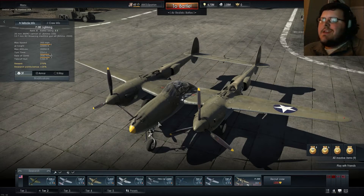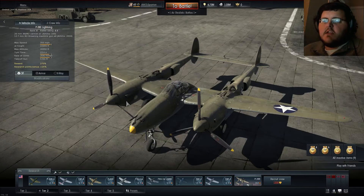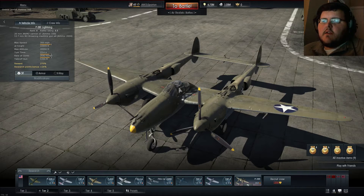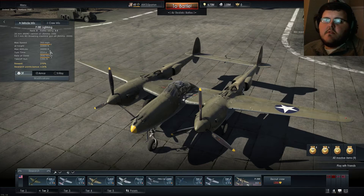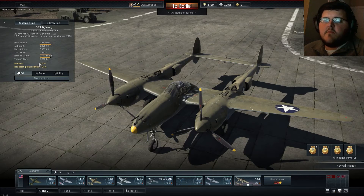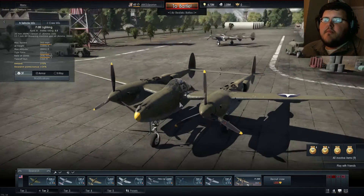Here we have the P-38E — it is the very first P-38 you'll come across in War Thunder. My honest opinion about the plane is it's garbage, but that is my opinion — your mileage may vary. I'm going to take this thing into a battle to give an idea of what it's capable of. Personally I think it's really underpowered. I've already taken it up quite a few times and got multiple modifications, including all of the flight performance mods, and that doesn't really change my opinion.